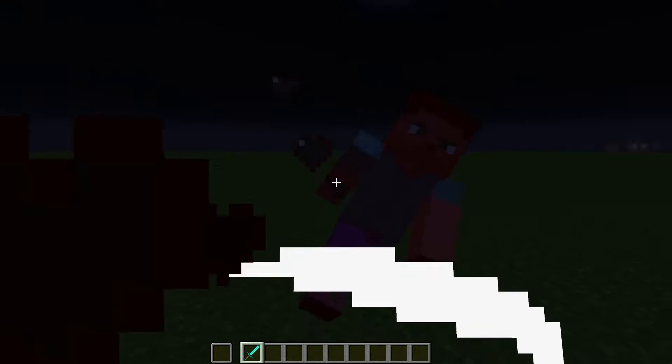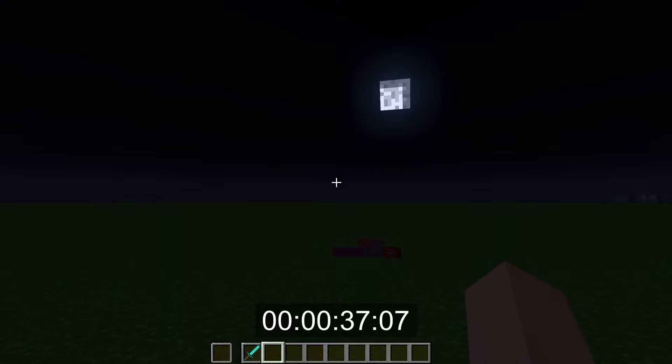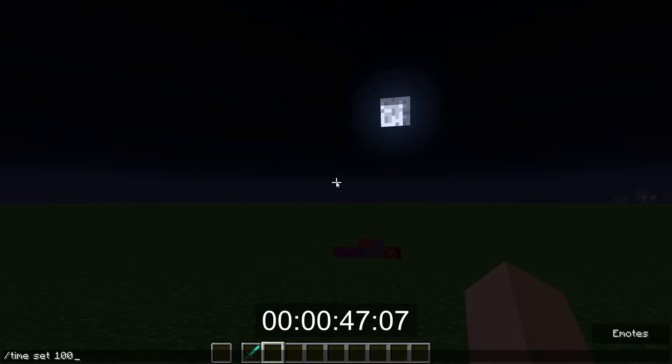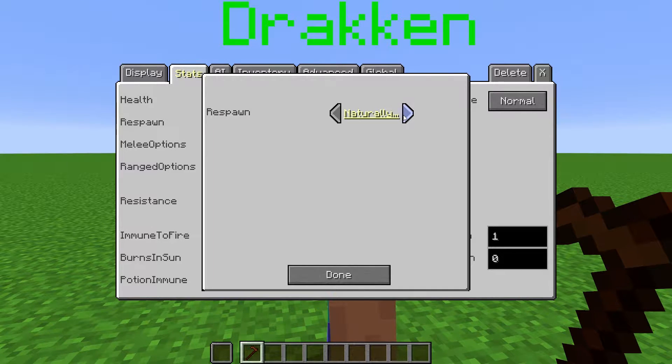However, if after those 40 seconds it is nighttime, the NPC will wait until it is daytime to respawn. Setting it to night is the same thing, but reversed. Setting it to no will delete the NPC when they die. Setting it to naturally will make the NPC despawn over time like other mobs.